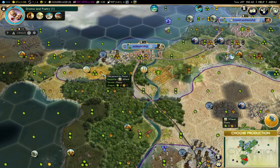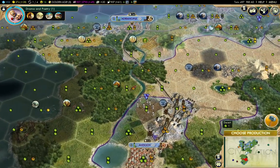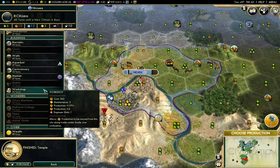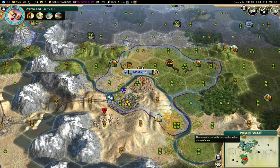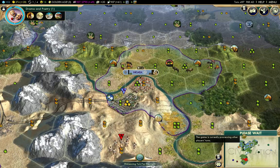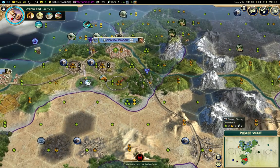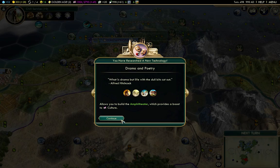I'll send this worker up there. Four turns on Petra - it'll be really nasty if I get sniped on it. Workshop now - I'll get the workshop out everywhere, and then I can eventually build the Ironworks in Constantinople. I'm going for large production up there. Amphitheaters. Clear that barbarian.